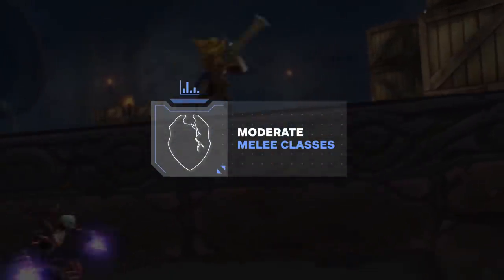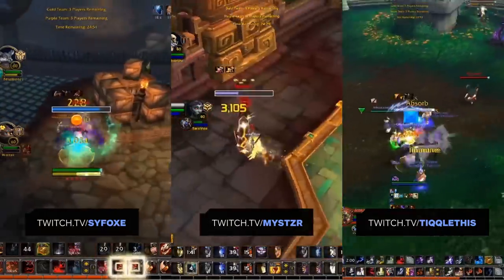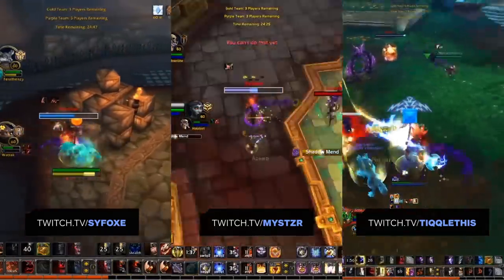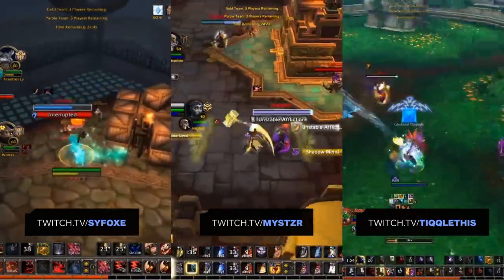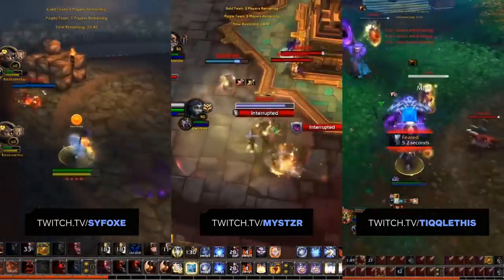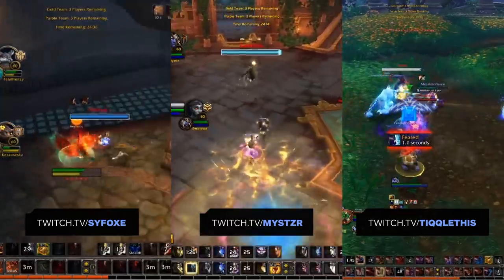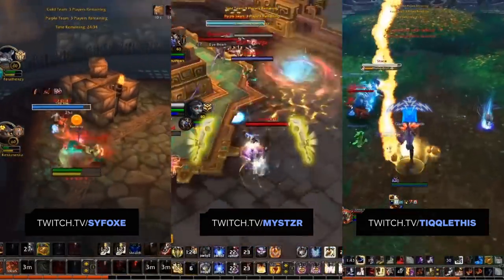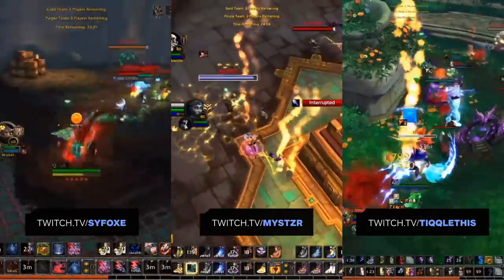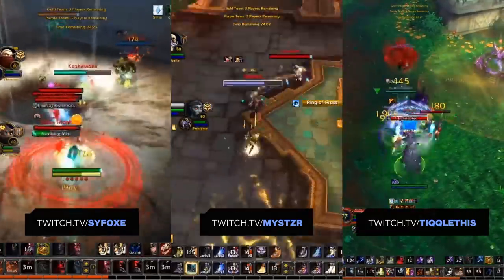Moving to moderate difficulty melee, our first addition is a group of three: Enhancement Shamans, Retribution Paladins, and Feral Druids. All three come with, for the most part, simple rotations focusing mainly on high burst damage. The complexity of their kits comes with their utility — Rets have their Blessings, Enhancement has Grounding, Purge, and Shear, while Feral Druid has Cyclones and Affinities. All three specs bring very good off-healing, which adds another layer onto the melee spec. Being wary of when to step back and support your team comes with a moderate amount of difficulty.